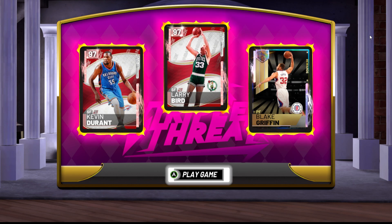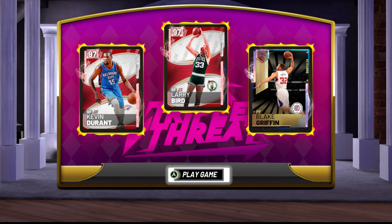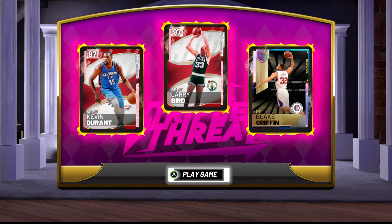First of all you need to pick a team that will be good for you. You need two players who can shoot really well — I have Kevin Durant and Larry Bird. Those players are also good because you know their release and you are able to green some shots. Also you want to have one big man who can set really good pick and rolls and pick and fades. I have Blake Griffin, you can have Shaq or someone like that. You don't need to use the same team as I am using.